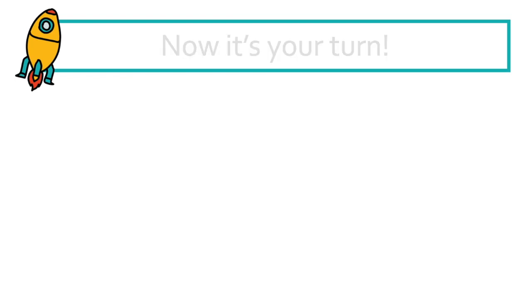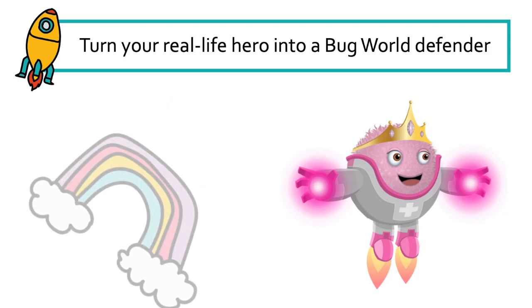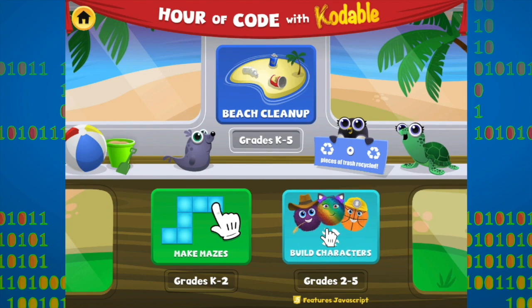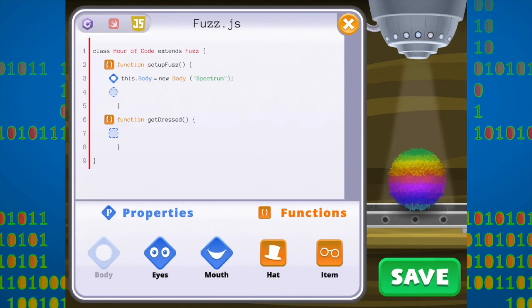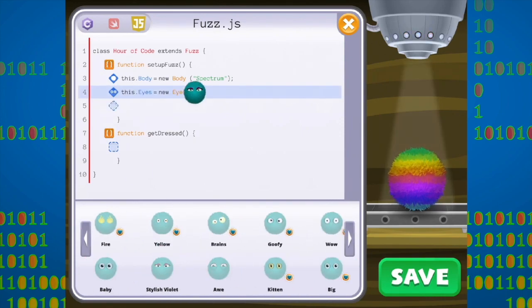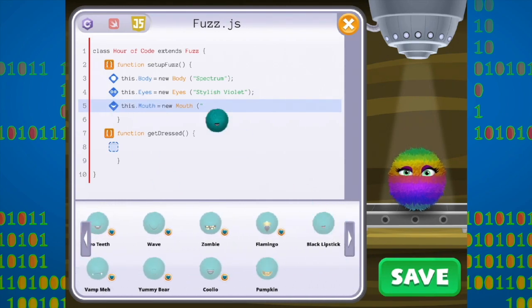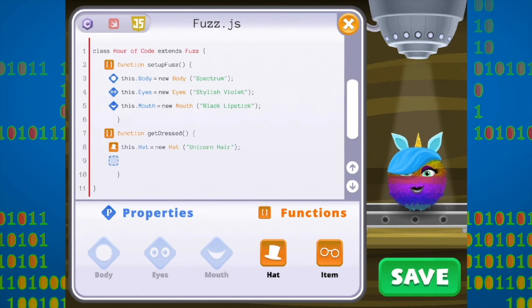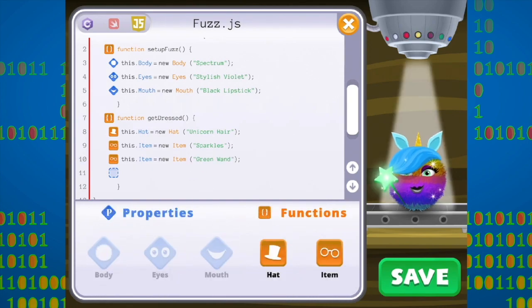Now it's your turn. Turn your real-life hero into a Bug World Defender using properties. Use your imagination to bring your character to life. Draw or write what you come up with. Then log into Codable so you can build your character with code. You can select different properties, like a body, eyes, and mouth. Help your fuzz dress up with hats and other items that bring out their personality. Remember, it's our properties that make us unique.